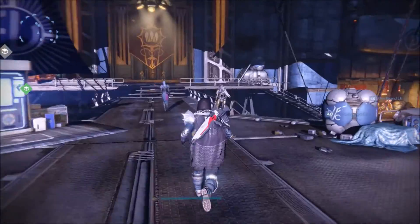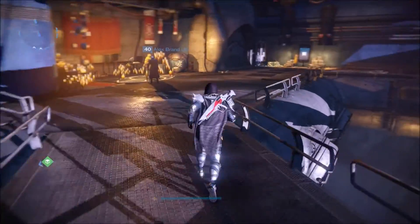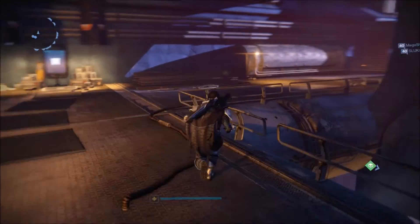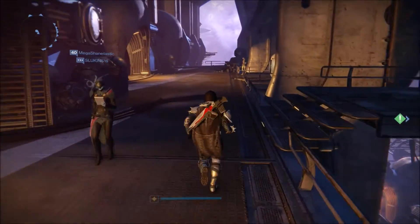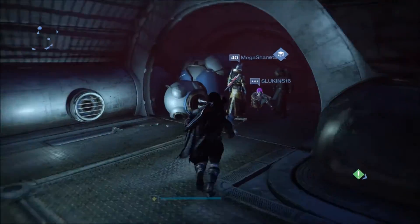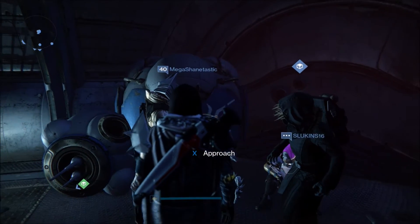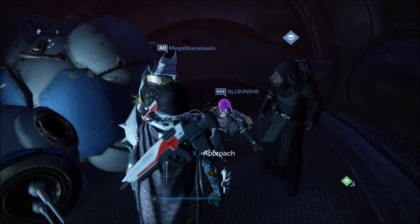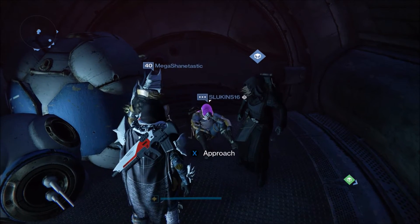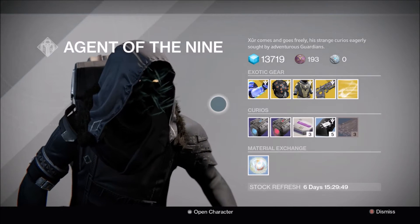What is going on guys, Spasmedic here back inside Destiny. Today is May 27th, Friday or Xur day, and it is week 90 of Destiny and week 37 of The Taken King for Xur. This week Xur is located inside the Reef in this doorway, as always. I feel like Xur is visiting the Reef more often — must like it a lot. Let's approach Xur next to a mega-shaintastic and slucken16. I have no idea how to pronounce this guy's name, but let's see what Xur's got.